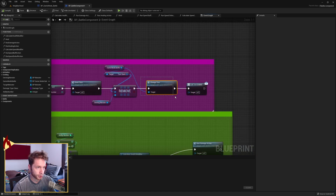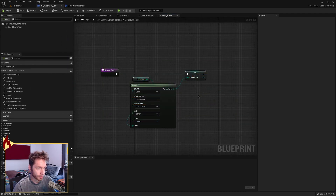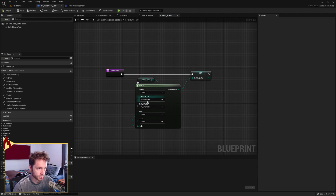Following that, we call change turn and then turn ended. Change turn is on the game mode battle — we built that last time. It just swaps the player turn for the enemy turn and the enemy turn for the player turn. That's all we're doing right now.